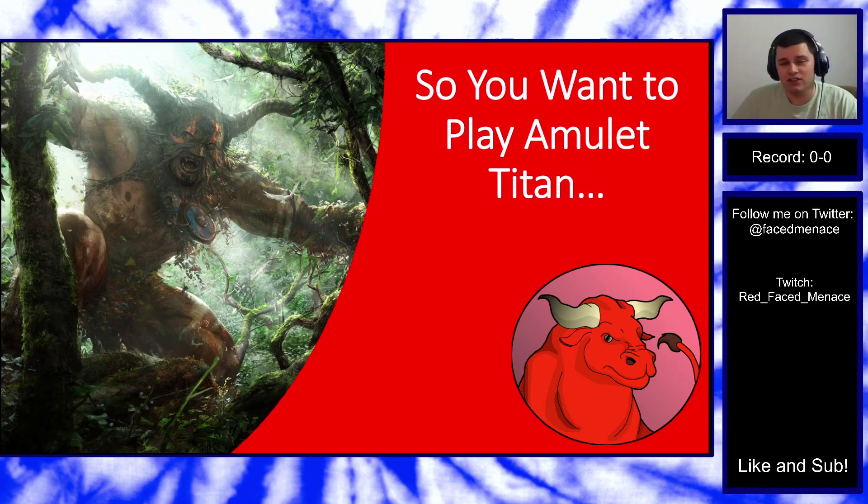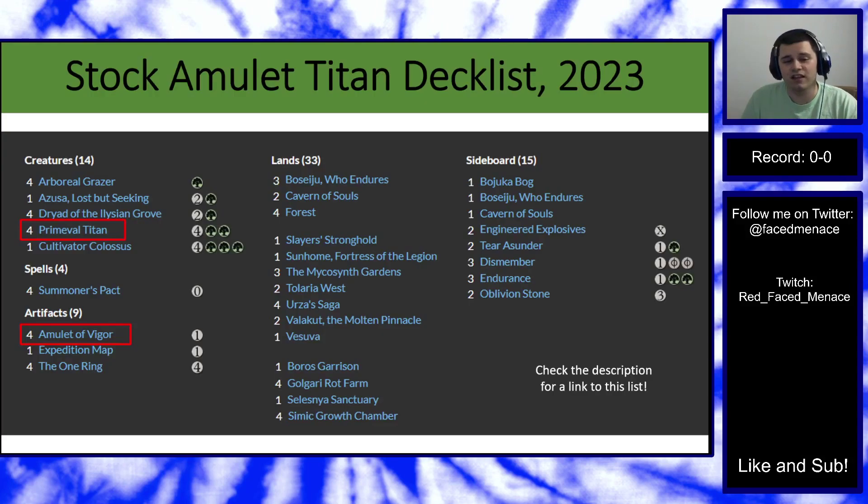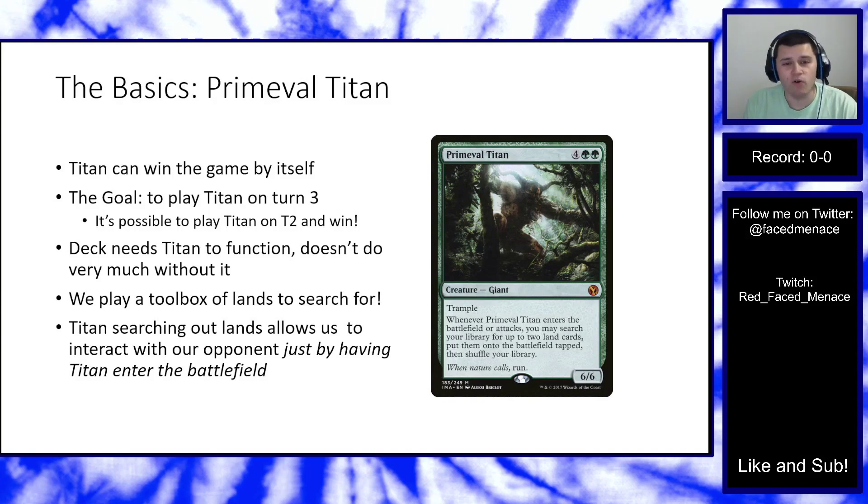So you heard about Amulet Titan and you want to start playing it. The deck is based around the cards Primeval Titan and Amulet of Vigor. This is the current stock deck list — it's also in the description below if you want to look at each card or get it together for an event. The namesake cards are Amulet of Vigor and Primeval Titan, and the whole goal of the deck is to ramp out a very fast Primeval Titan.